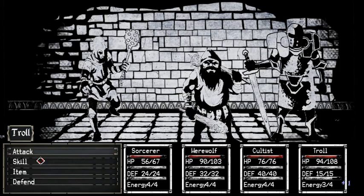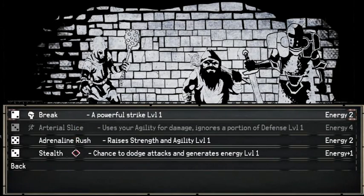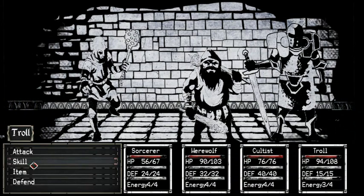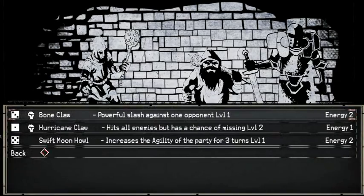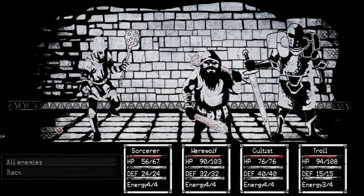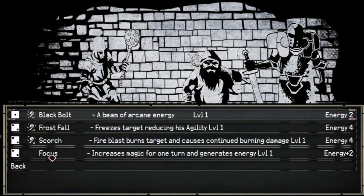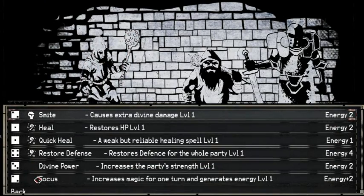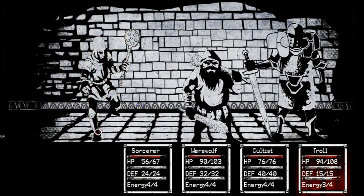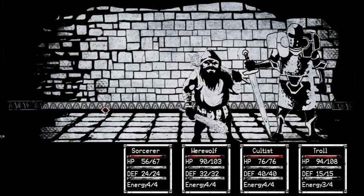More of these guys. Troll, start off with... attack. Let's take down that guard. Wolf, let's try out your new special. Skill. Yeah. Cultist. Let's see — straight up attack against the guard should do. Oh. Well, that was easy.